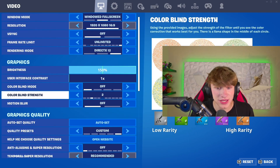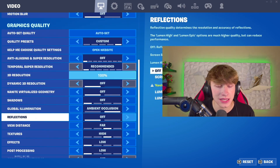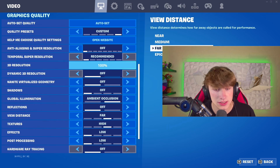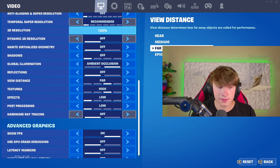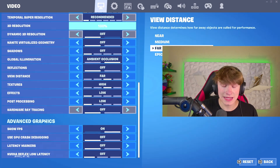Starting with the settings, we have all my video settings. I like to keep my game looking pretty nice, at least for the videos and everything, but you also have to maximize those frames to get some dubs. Nothing too important here, except global illumination — I'd really recommend people turn that on. It really lights up the whole game, makes it look real nice.